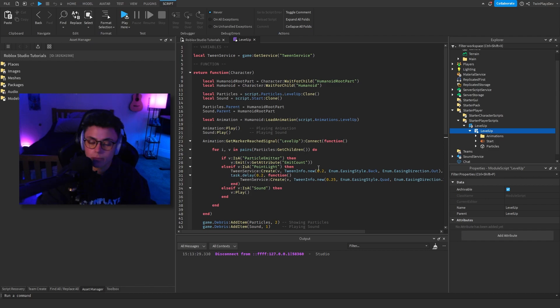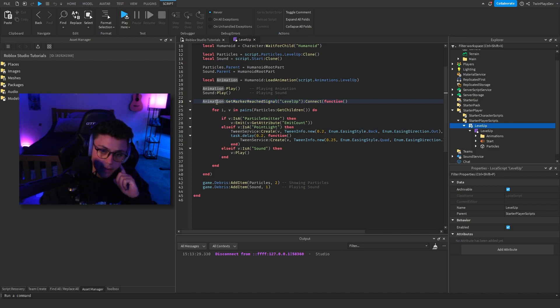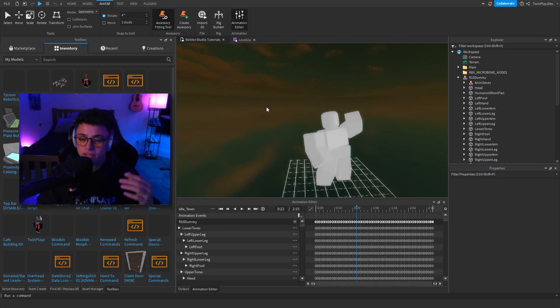Now let's go into the actual script in depth. We have TweenService at the top, and then a big function where we grab the HumanoidRootPart and the Humanoid from the character that's passed in. Since it's a module, that's how it works. We grab the particles and sounds, set them to HumanoidRootPart as parent, load an animation onto the Humanoid and play it, then play the sound as well. For the level up animation, there's an important marker signal thing to set up.